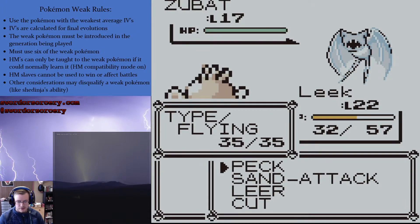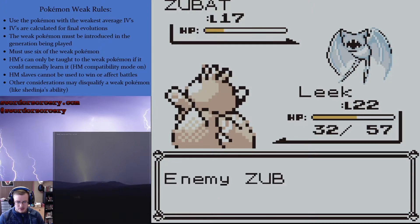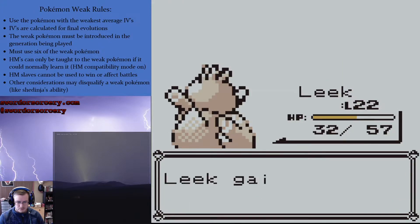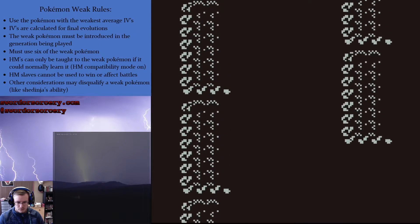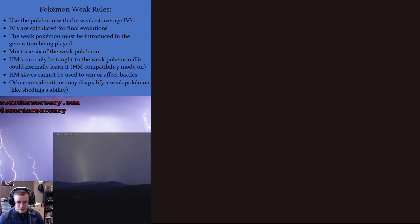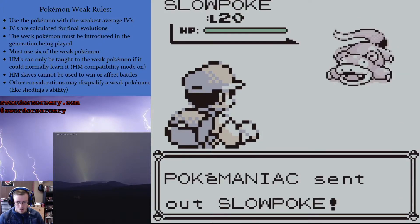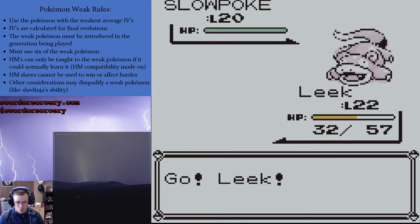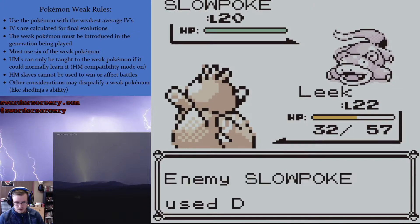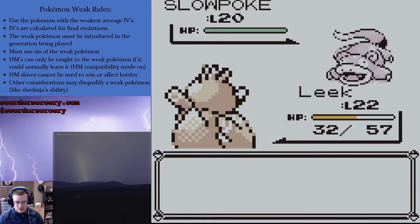Really no reason not to fight Zubat, especially since Leet has Cut. Leet's out front. Okay, no Supersonic. Should not be a hiker. It's a Poke Maniac. Two sanded hacks. Three sanded hacks.